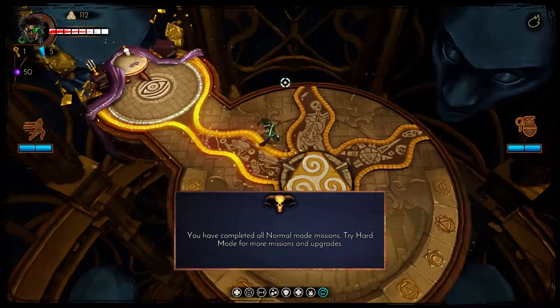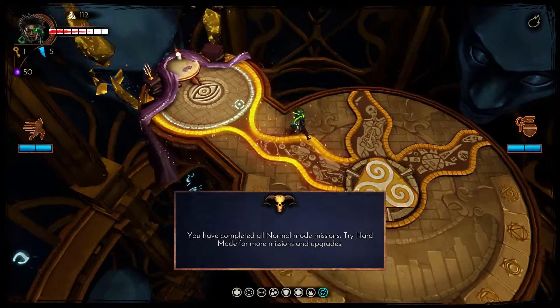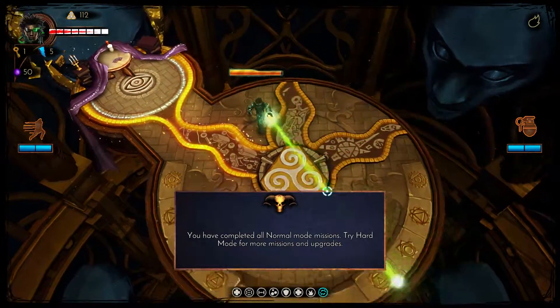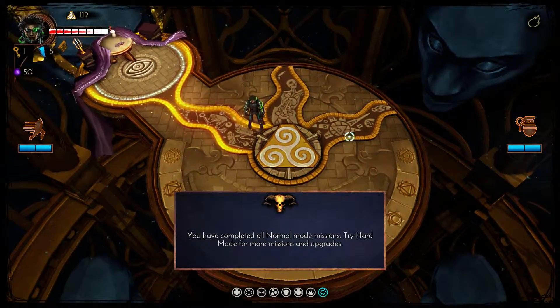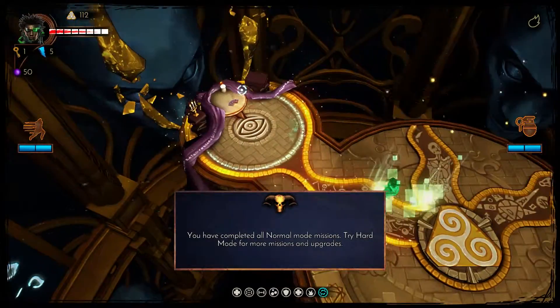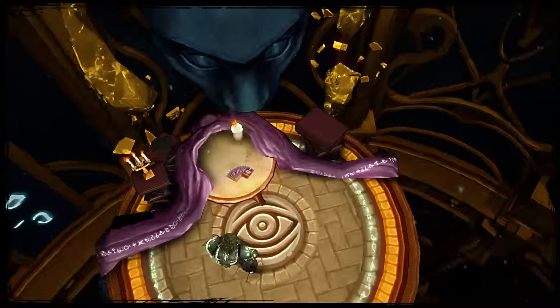So there are six different themed levels — kill them all to unlock hard mode. You can unlock abilities for your character. Characters are basic: left does an attack, this one is a beam, right does your special ability, and then you have spacebar, which is your jump. Each character has a different variety and you can unlock better ones in the game.